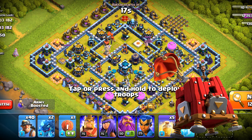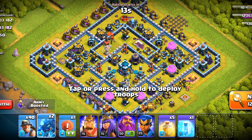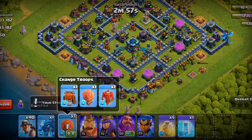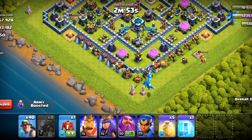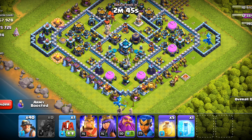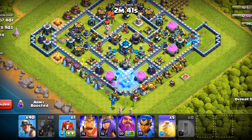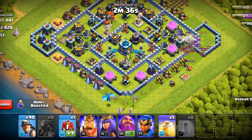Heroes — of course we're not using them. Let's deploy the e-drags here and on the bottom side as well; they are not going to get much value because of the placement of these buildings. Miners also tend to work very well in these kinds of bases unless there is a really poor funnel set, and with just these two electric dragons we are not going to do that. A queen charge would have been a better option, but since we are not using heroes, electric dragons it is.